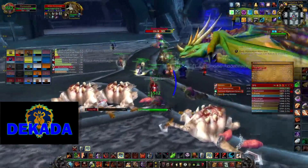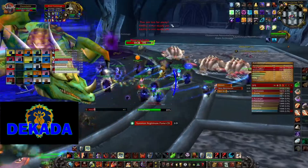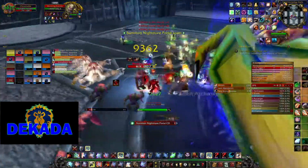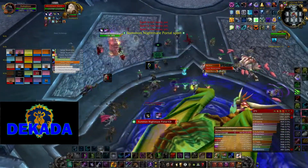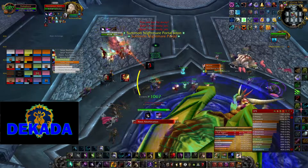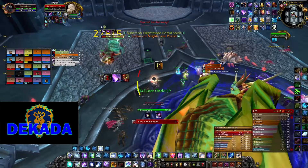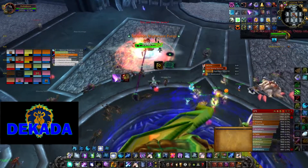Second priority are the Risen Archmages, which cast Frostbolt Volley — which can be interrupted — and Mana Void, a black circle on the ground that burns the mana of any player standing in it. Third is the Gluttonous Abomination. It has the highest HP among them and deals area damage in front of it. When it dies, Rotworms will spawn, so hunters should place their Frost Traps below the add before it dies.